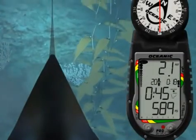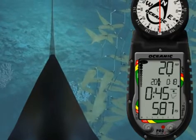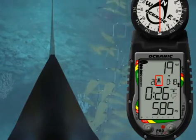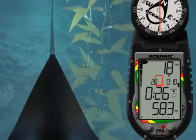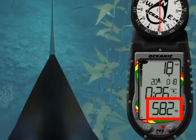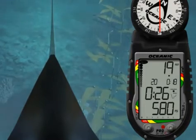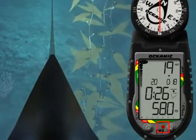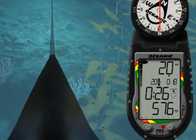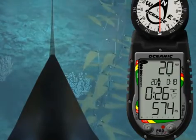If you accidentally ascend to a depth shallower than the required decompression ceiling stop depth, the ProPlus II will enter a conditional violation mode. The down arrow, Deco bar, and total ascent time will flash until you descend below the required stop depth. This screen also includes the current depth, tank pressure, and applicable bar graphs. The audible alarm will emit a continuous tone and the red LED will flash for 10 seconds or until acknowledged by pressing the Advance button. You must descend below the required decompression ceiling before 5 minutes have elapsed.